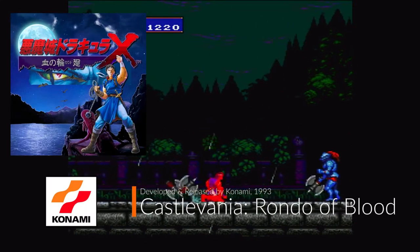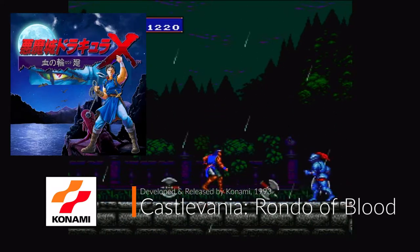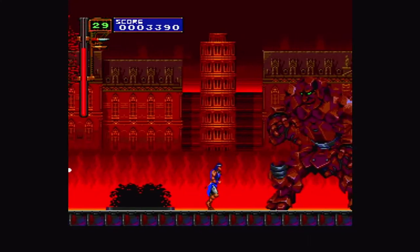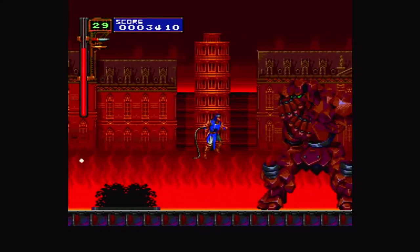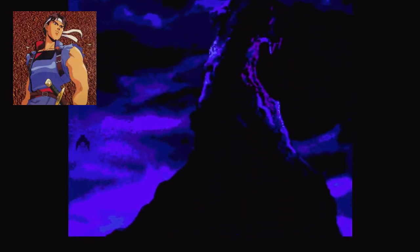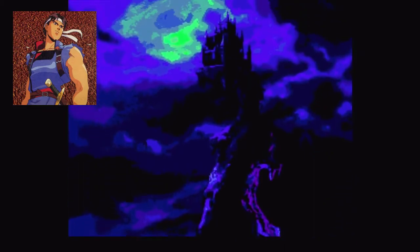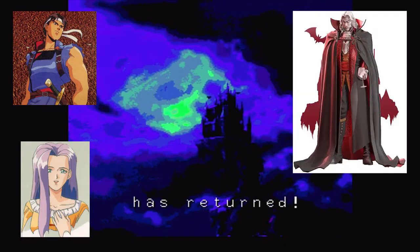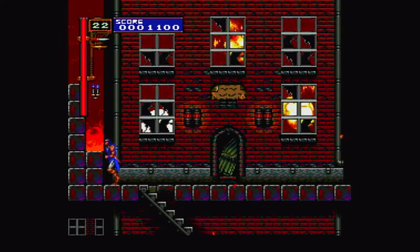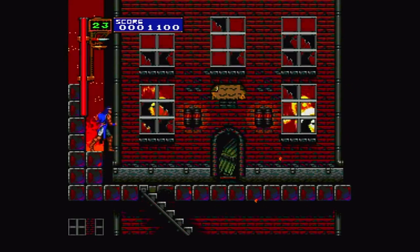Castlevania Rondo of Blood was developed and released by Konami in 1993 for the PC Engine CD in Japan. Taking on the CD-based format for the first time in the series, the game received new cutscenes, CD musical score, voices, and extra special effects throughout the game. The plot itself is your standard protagonist from the Belmont family, Richter Belmont, to rescue his beloved Annette and eventually confront Dracula himself. The story itself is your normal fanfare where you will meet and defeat Dracula in the end.